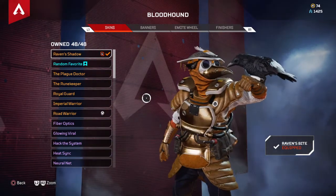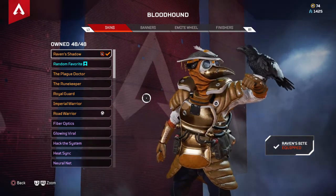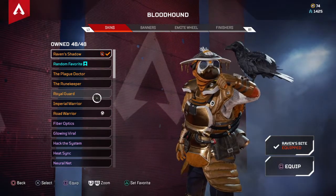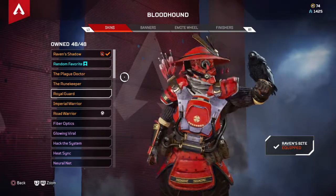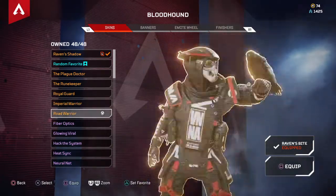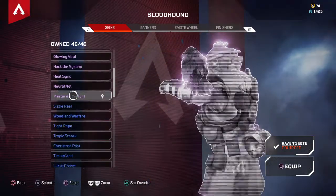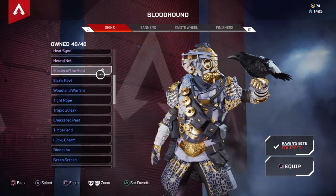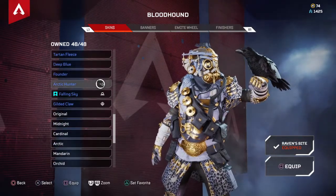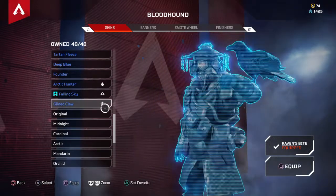All right, Raven Shadow Bloodhound skin came back not too long ago, maybe a month. Got all of his original default Legendaries. Battle Pass skin right here — Season 1 skin. Honestly forgot how you got this in Season 1. That's all I remember. Season 3 Battle Pass skin.